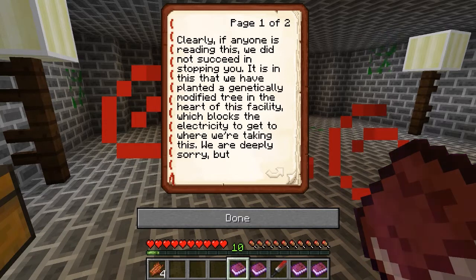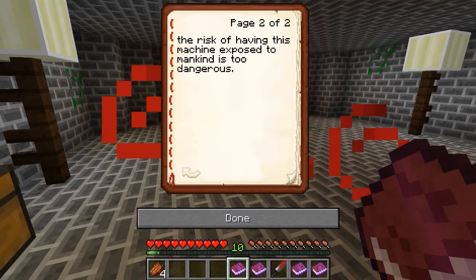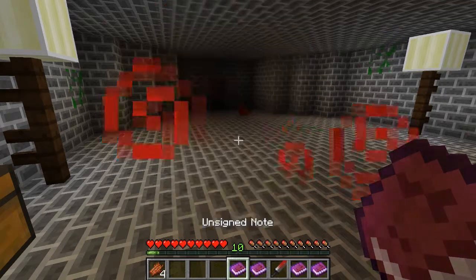Another note: 'Clearly if anyone is reading this, we did not succeed in stopping you. It is in this that we have planted a genetically modified tree in the heart of this facility, which blocks the electricity. We are deeply sorry but the risk of having this machine exposed to mankind is too dangerous.'